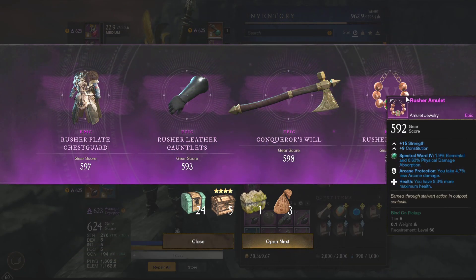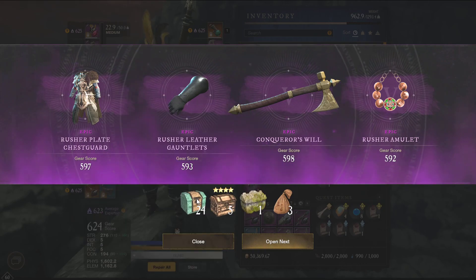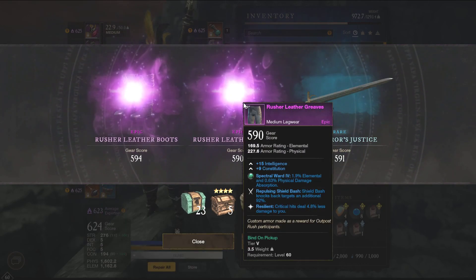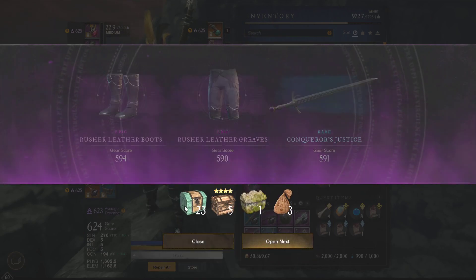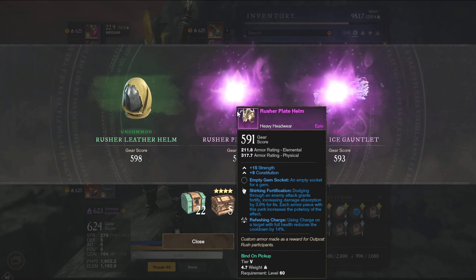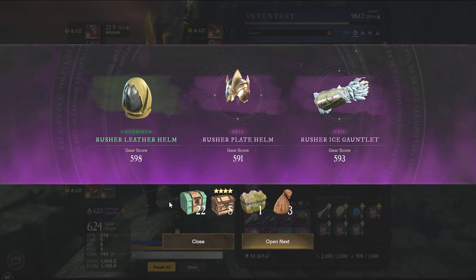I got an amulet — strength con with health and arcane protection. Not the best, not the worst. Nothing crazy. Int con, banned. Dex focus, banned. There it is — shirking fortification, unlucky again. Obviously you hope to get something good with it; it's on a heavy helm as well. It could be so good, but it isn't. Unlucky.